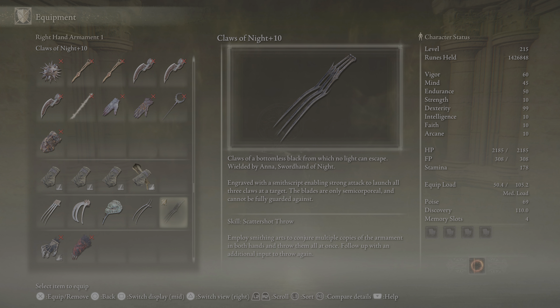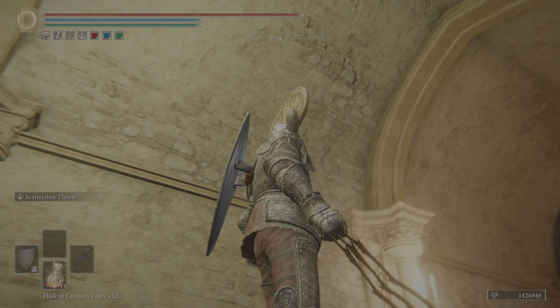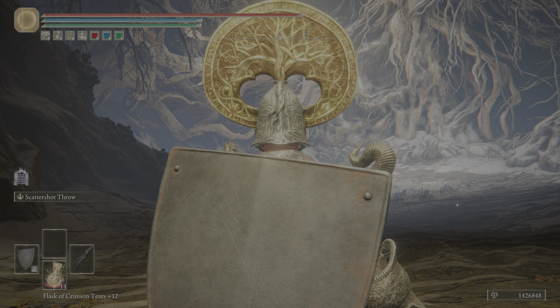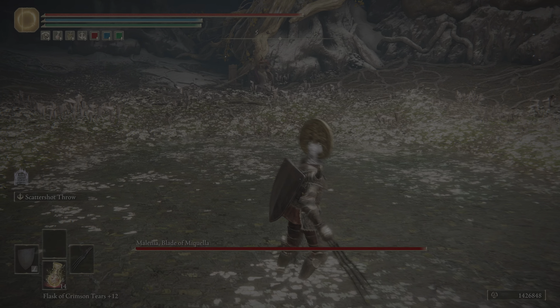The blades are only semi-corporeal and cannot be fully guarded against. That's cool — because that means her guard-fleeing thing won't make me bounce off of it, I think. We'll see.